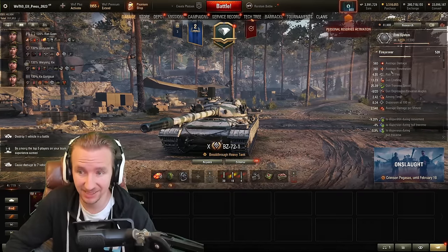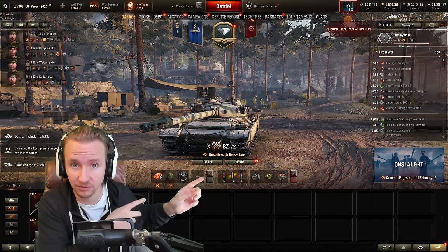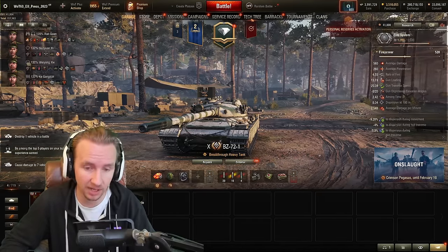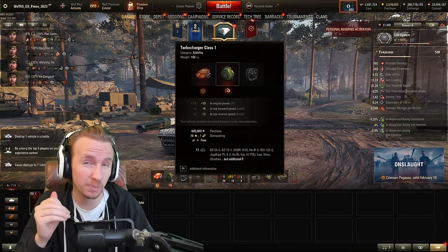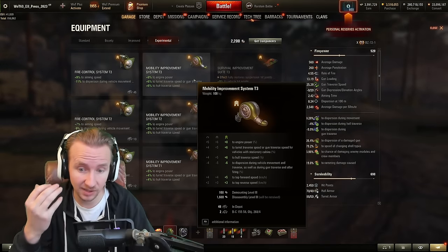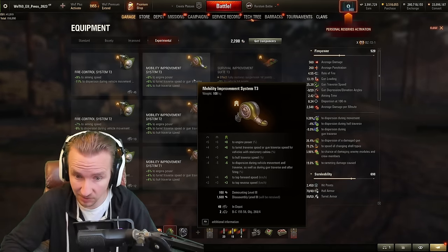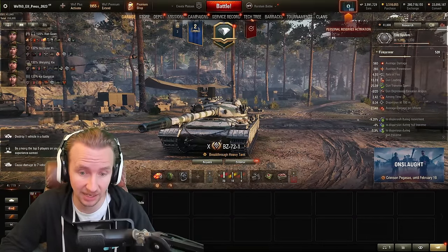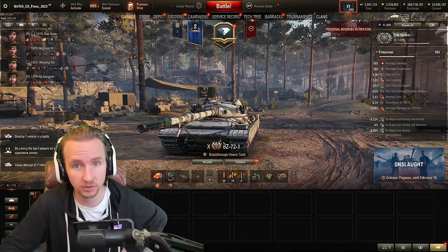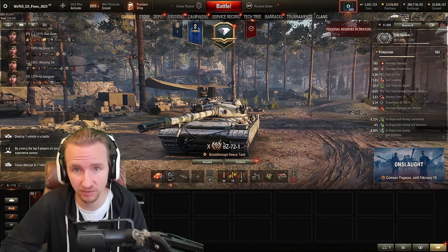Equipment-wise, I like two builds. For larger maps, I use a durability device so I don't get tracked while rushing into position, a turbo for speed, and vents. You could exchange the turbo for an experimental turbo, which at level three gives five km/h forwards — not quite as good as a bond turbo, but it lets you drop vert stabs, improving gun handling flexibility. On my second build, I drop the turbo for a gun rammer for close quarters combat maps where firepower matters more than rush speed.